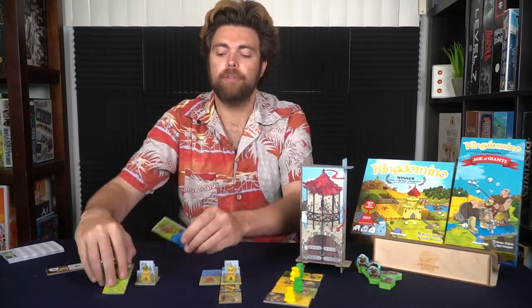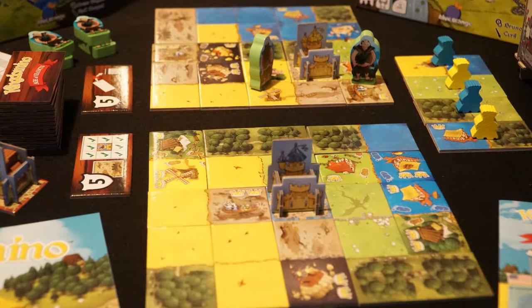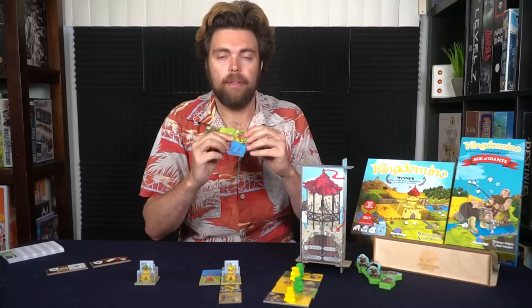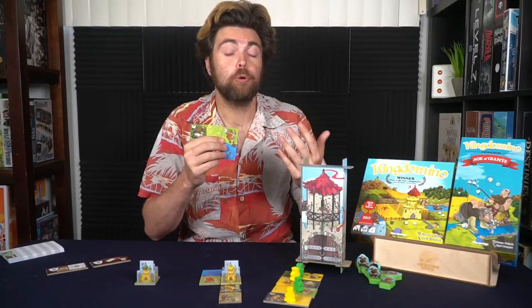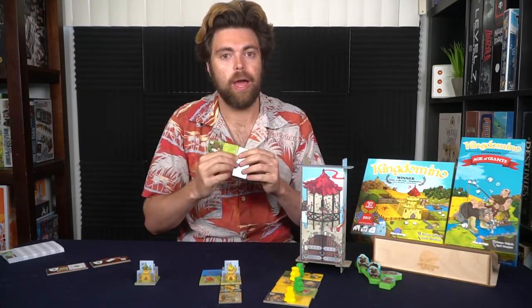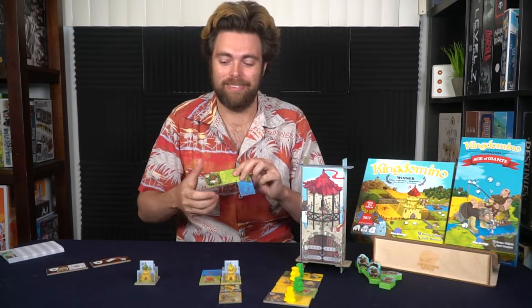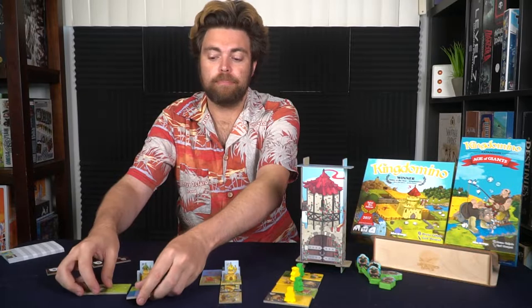Scoring is simple: match all tiles of the same color together, count the number of tiles in that group, and multiply by the total number of crowns on those tiles. Four green tiles with one crown is four times one, which is four points. Four green tiles with two crowns total is four times two, eight points.